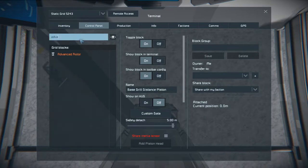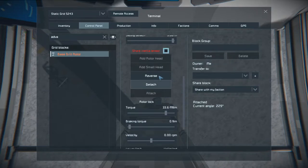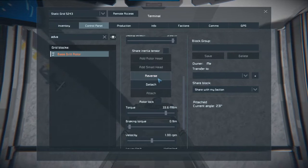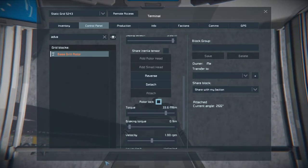Next thing I want to do is my advanced rotor - this is the only advanced rotor we have on the base because the other ones are standard rotors, so I know straight away which one it is. Let's go ahead and call this Base Drill Rotor. You don't need to show the inertia tensor for the base drill rotor - it'll sometimes not turn. If we turn it off you can see it rotates. We want it to keep rotating, so what we want to do is enable Rotor Lock. The Show Inertia Tensor is usually decent when you've got something moving quite small and you want it nice and steady, but it really doesn't work in this instance because it's got too much tension.